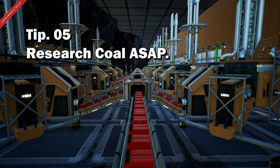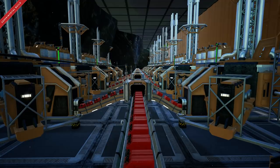Tip number five: research coal as soon as possible to allow you to automate power production, so that you can focus simply on building and technological advances. You don't need to worry about biomass and hand-feeding your generators — that's not necessary with coal and all the technologies after that.